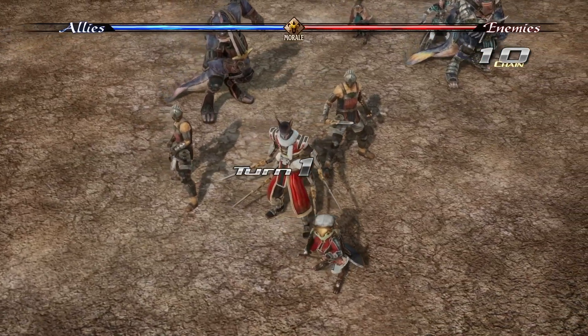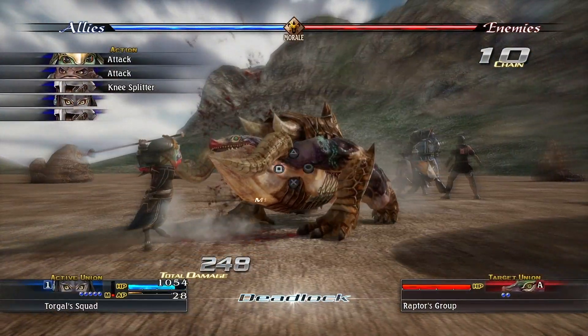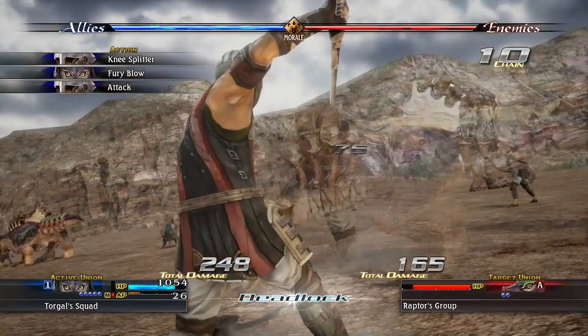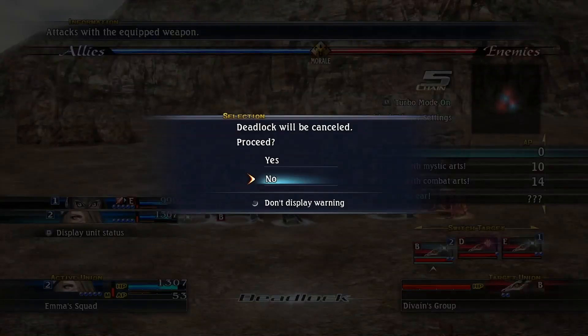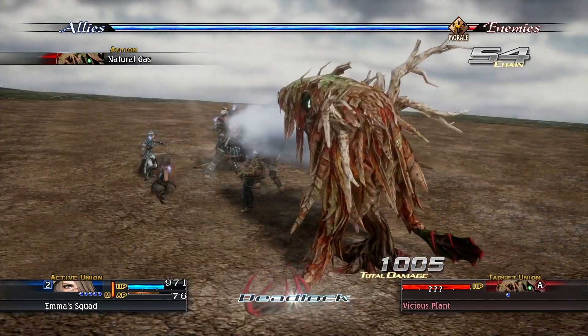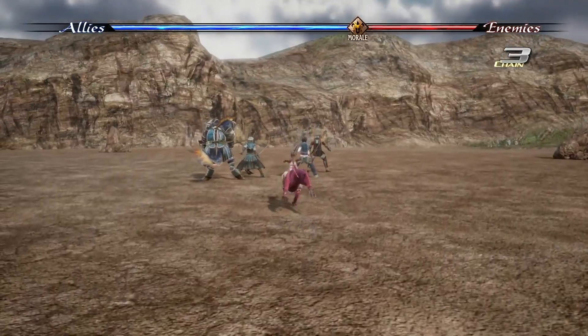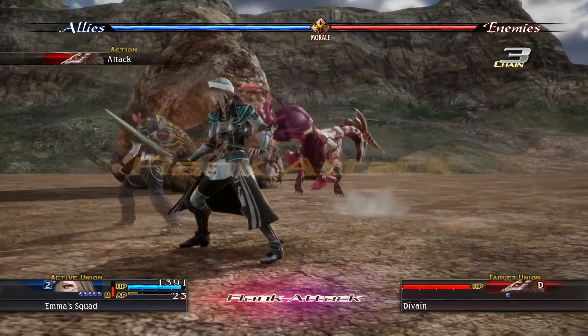Combat in The Last Remnant revolves around a concept called Deadlock. When two Unions are in Deadlock, they're locked into combat with each other until only one Union is left. Switching targets out of Deadlock will often result in a penalty, so be careful to only break Deadlock when you absolutely must. If another enemy Union attacks you while you're in Deadlock, this results in a flank attack and you'll suffer extra damage.